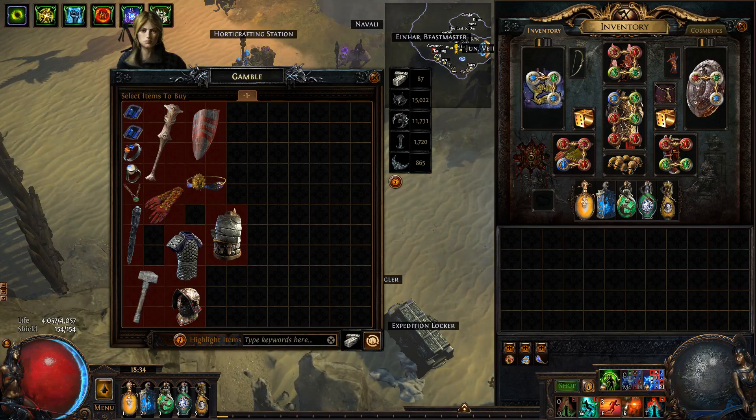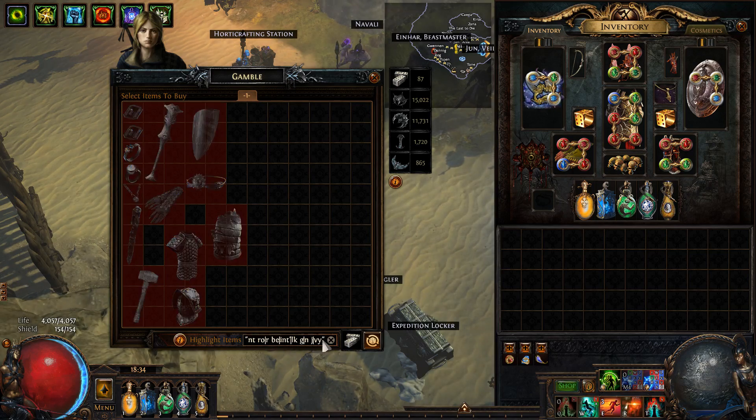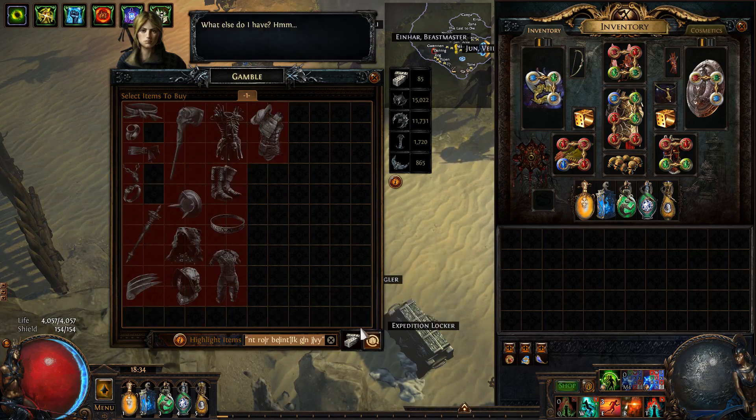Hey guys, Jevin here again. I'm just going to quickly try my luck on some Gwennen Gambles — about 87 rerolls — and let's see if we get anything good. The filter I'm going to use is this one; I'll put it down in the description below. Basically this will filter for a Squire, Inspired Learning, Mageblood, Headhunter, Saints Hobart, Silk Gloves, and Unnatural Instinct. Let's go and see if we get anything good.